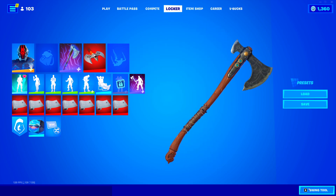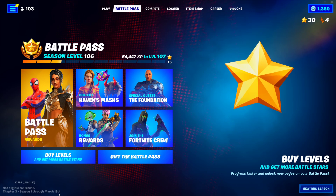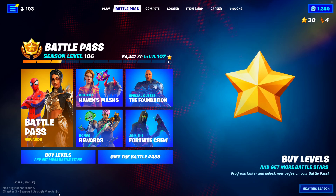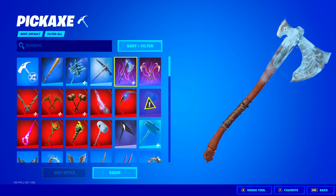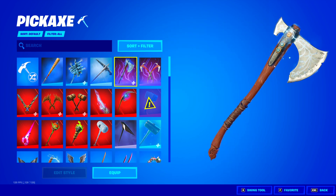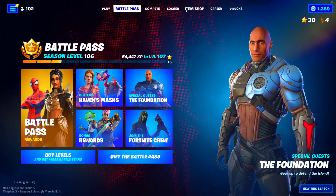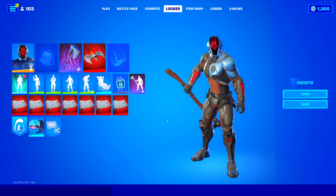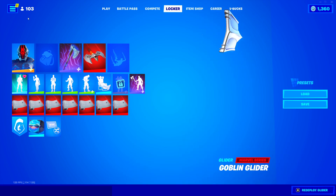The 100% return release date of the Leviathan Axe Pickaxe is going to be March 15th to March 19th — any day from there. We should see the Leviathan Axe back, the Kratos skin back, and all of the Gaming Legends Series stuff. The Leviathan Axe Pickaxe is 1,500 V-Bucks, so make sure you save up your V-Bucks. It is coming back in 2022 — that is the 100% return release date.